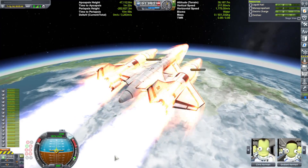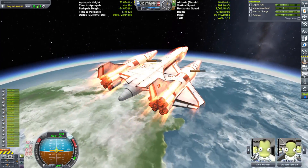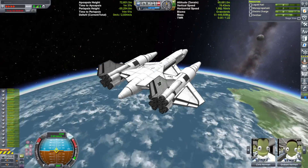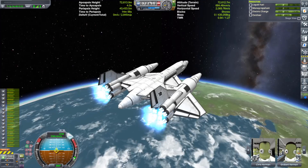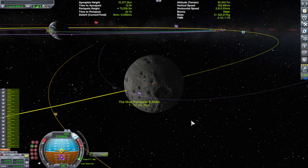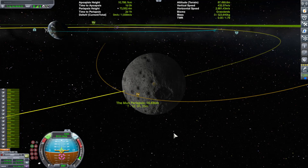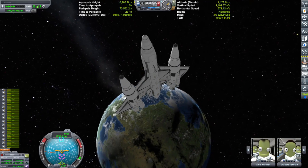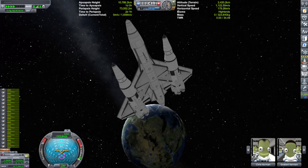That'll allow you to burn about 856 meters per second, give or take, to go to the Mun. Then once you're at the Mun, you're looking at about 1300 to 1400 meters per second, which is just enough to land. And after you land on the Mun, you should have just a little over 1000 meters per second delta-V, which is plenty to take off and head back to Kerbin. Now, since I wanted a VTOL craft, that means I'd be burning a little bit more fuel than normal, especially taking off or even landing, which is why I made sure I had extra delta-V in the tank.